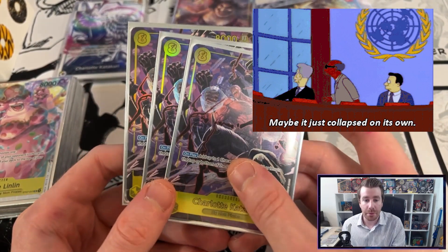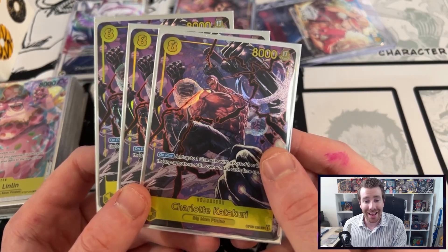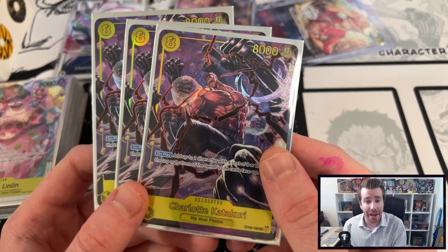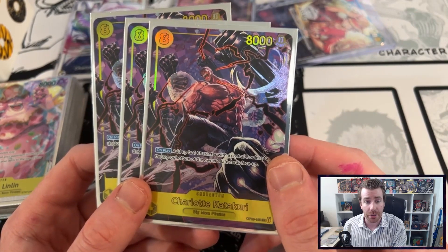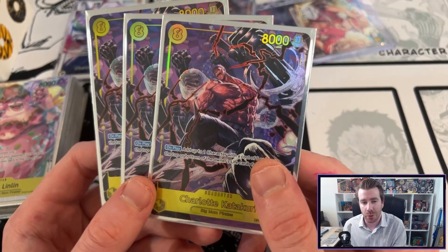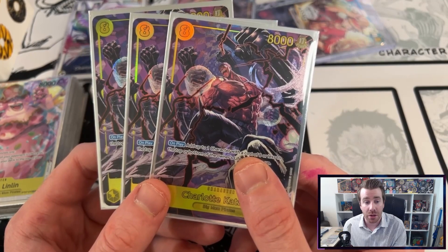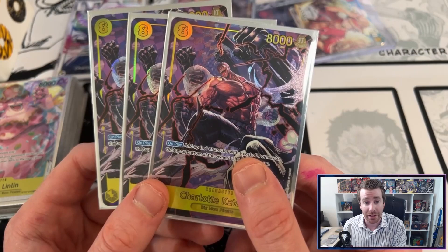Now following up the 7 cost Big Mom we've got the 8 cost Katakuri Secret Rare. I actually did not end up playing this card in the tournament, but I still do think it is an effective card. If I were to add one more copy of the 7 cost Big Mom starter I'd probably drop one of these, but I do like it for building board pressure. It's got some fun combos where you can use it to send your own Shirahoshi back to the top of your life, and most importantly it can be really good for dealing with your opponent's high-end boss monsters.